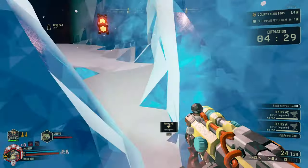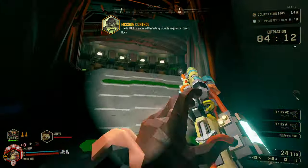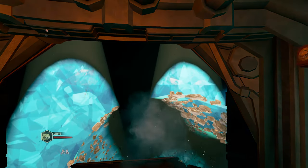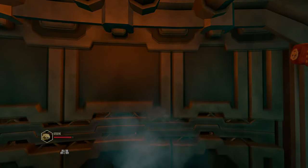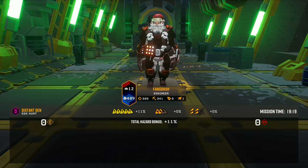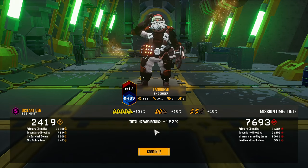I gotta call back my turrets too — can't forget your equipment. Yeah, this build is really fun, actually. I never thought that Executioner would be really good with smart targeting, but hell, that was really good. 300 flat — hell yeah.